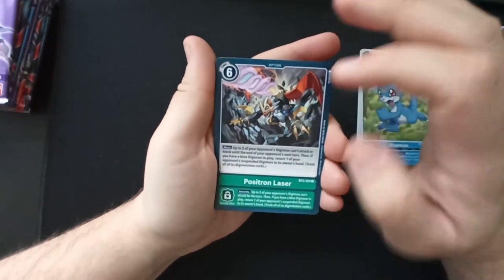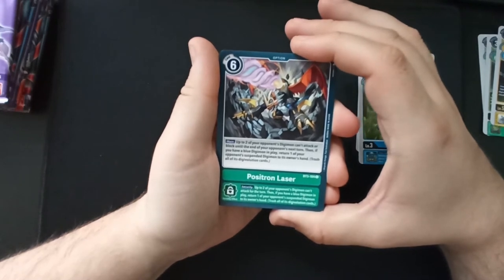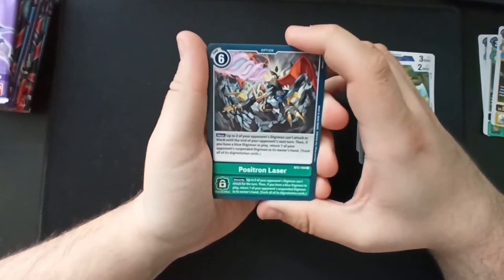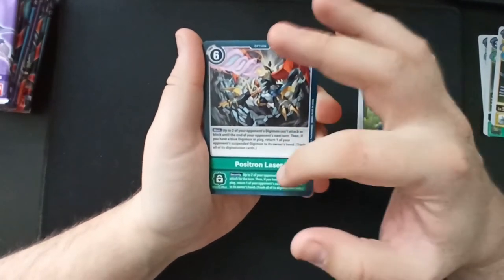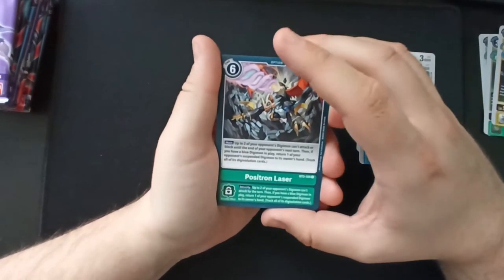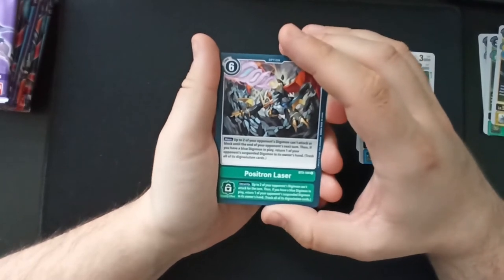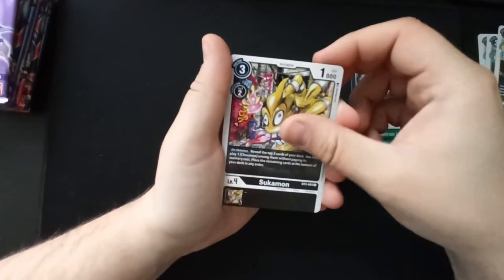'Positron Laser' — security: up to two of your opponent's Digimon can't attack for the turn; then if you have a blue Digimon in play, return one of your opponent's suspended Digimon to its owner's hand and trash all of its digivolution cards. Main: up to two of your opponent's Digimon can't attack or block until the end of your opponent's next turn. Basically the same whether played or triggered as security — in my opinion freaking strong, because if it's a security card and your opponent has two or three more Digimon, you can just negate two of them.